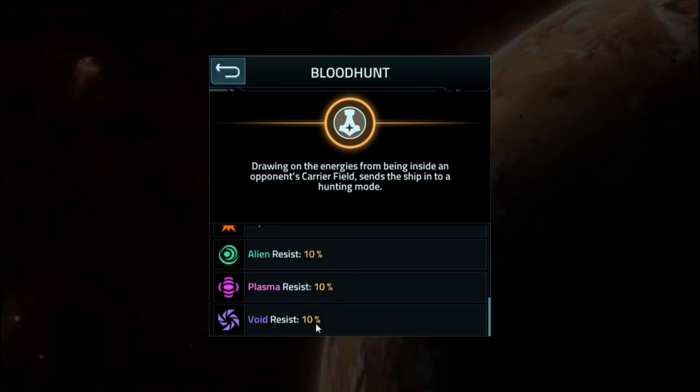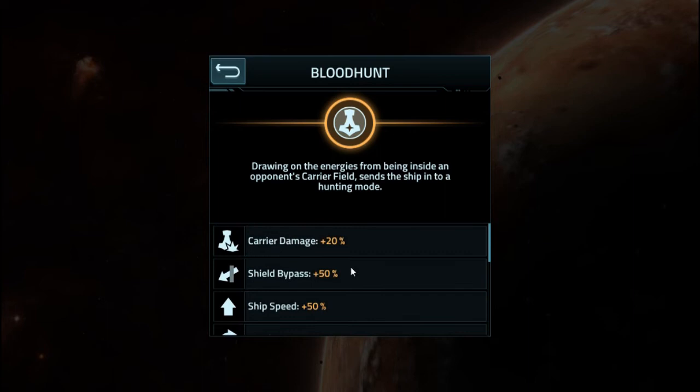However, we get this Blood Hunt ability. Drawing on the energies from being inside an enemy carrier support field, it sends the ship into a hunting mode, which boosts carrier damage by another 20% — so it's doing 50% total. It gets 50% shield bypass, increases ship speed by 50%, increases turning speed by 50%, and gives it a bunch of resistances: 10% across the board — and it even has void resistance for some reason. Without putting thrusters or anything on it, it's already going to have 600 meters per second movement speed forwards — just insanely quick. And that's a frigate.